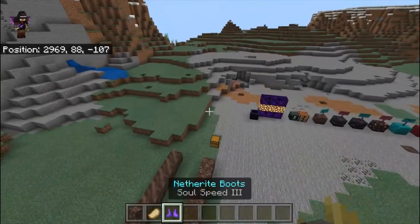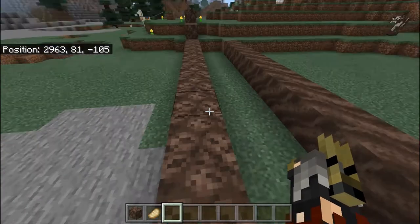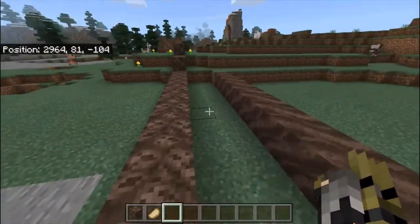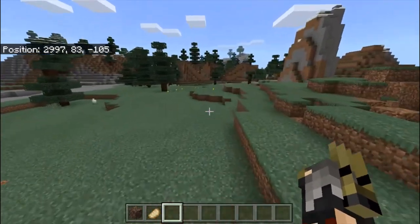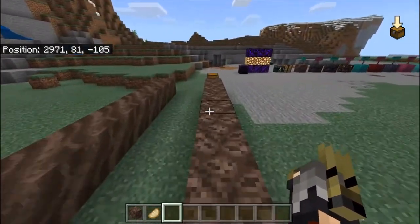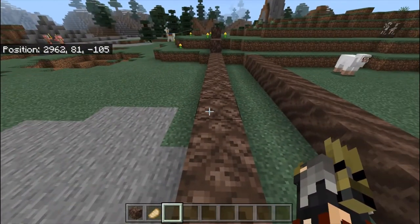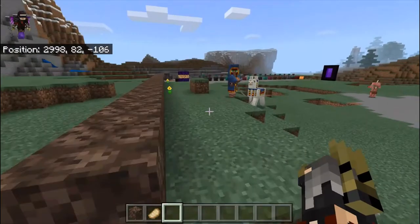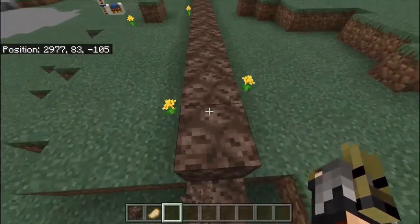Now when I put on the Soul Speed boots, look what I can do — a miracle! The soul particle effects appear as I run. The same track that took me 14-20 seconds on average, I completed in just six seconds with Soul Speed while walking. And when sprinting with Soul Speed, I crossed the entire Soul Soil track in just four seconds!